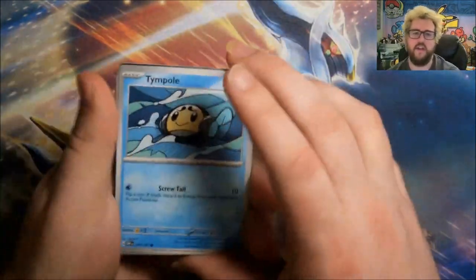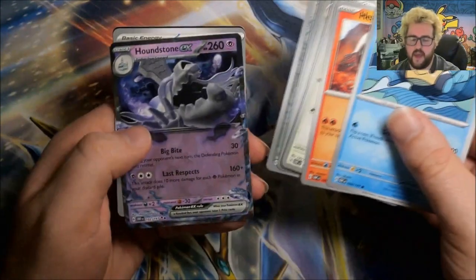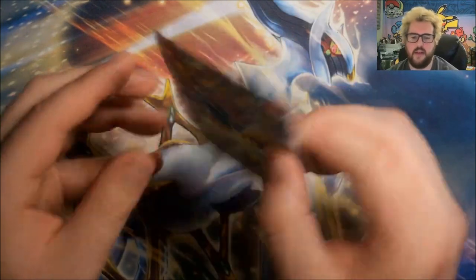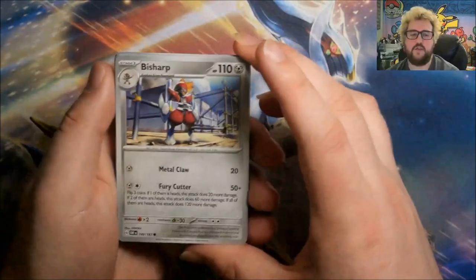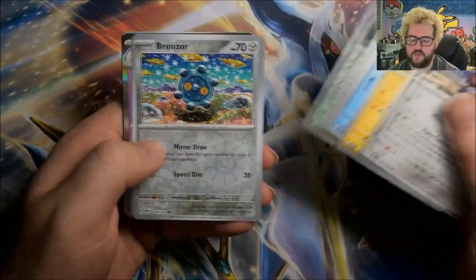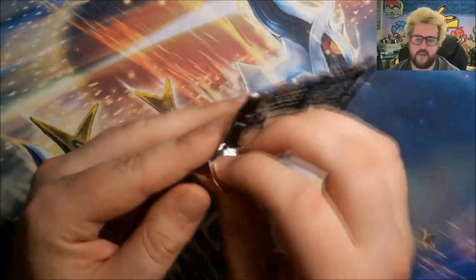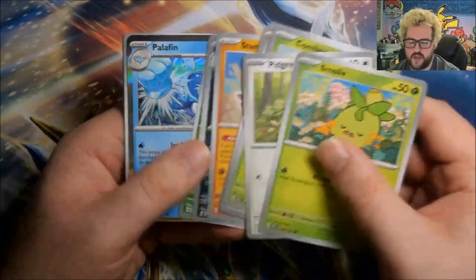I don't really want to talk about Worlds too much, even though I have a lot to say, because me and David are going to be talking about that quite a lot in the upcoming podcast. Reverse Yungoose, Reverse Town Store, and a Houndstone EX as our first hit. There will be an absolute ton to say between myself and David about how Worlds went. Next: Reverse Flamigo, Reverse Bronzor, and a Foil Falinks. I'm sure we'll talk about Laura getting paid in Paldea on the podcast too — it hasn't arrived yet. Reverse Umbreon, Reverse Amoonguss, and a Foil Palafin.